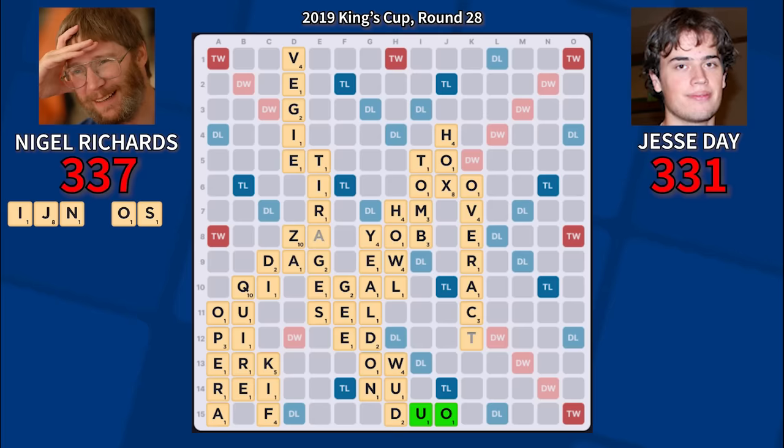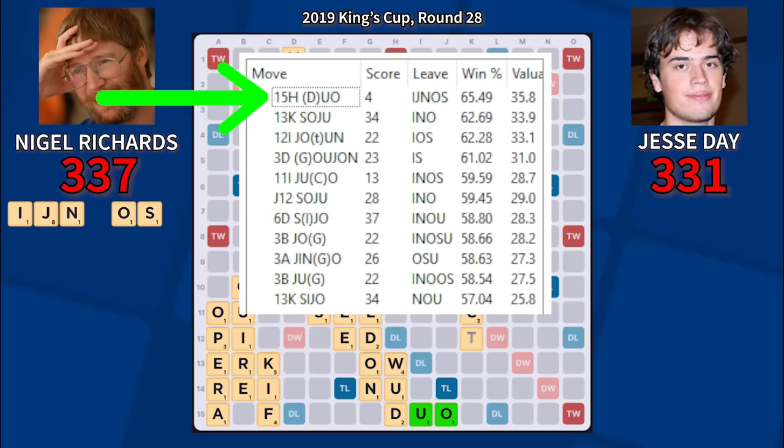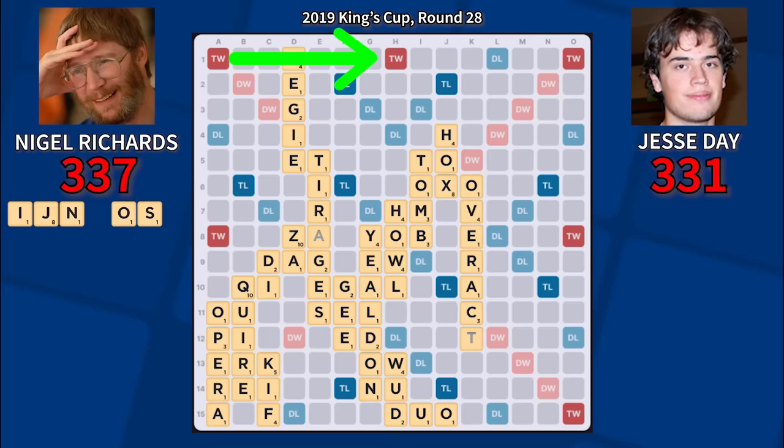This move sets up an 81-point Joins at a minimum if the spot remains open, and computer analysis loves the idea. A four-point play keeping Joins isn't typically very strong, but it is on the post-Duo board with such a heavy spot available. This board is also quite open, with triple word scores in the upper left and middle right to tempt Jesse to leave the spot untouched. But in my opinion, this third setup feels just a bit too extreme.